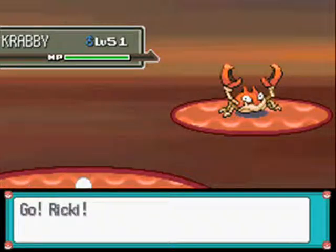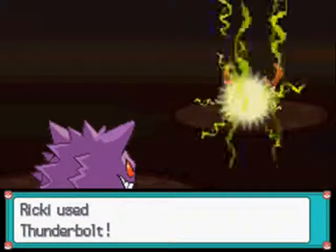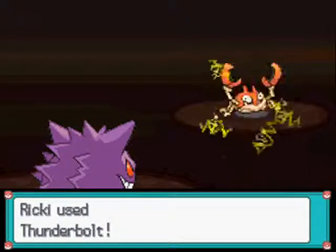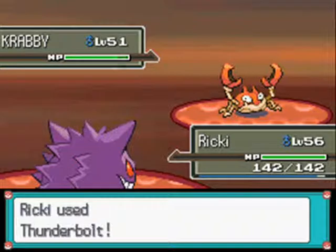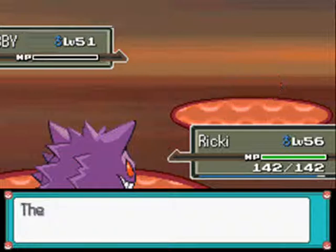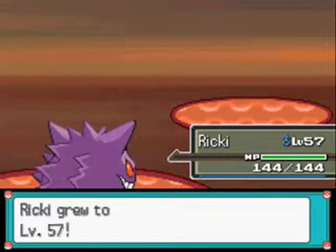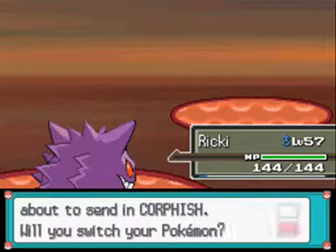Kurt has a Crabby at level 51. I'll hit it with a Thunderbolt — obviously. We're at level 57 so this isn't going to do anything else. Next up is a Corefish.